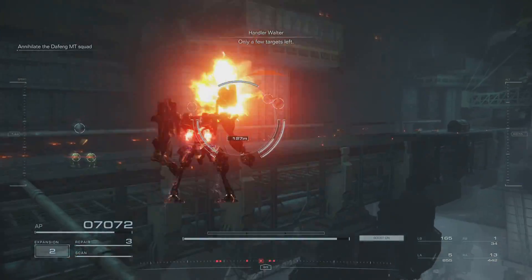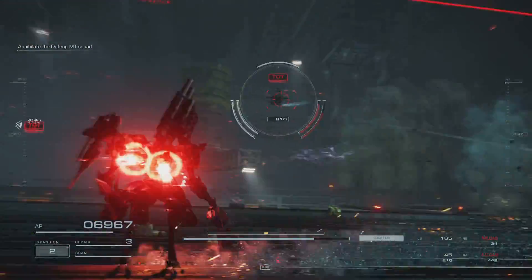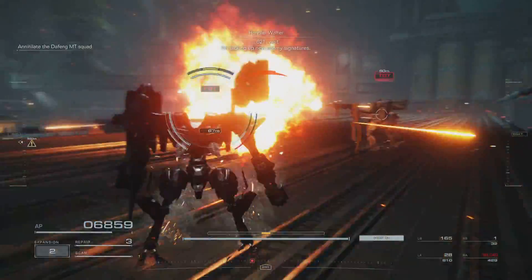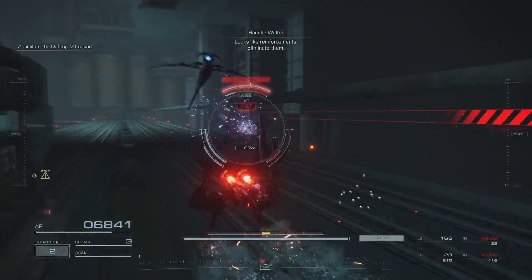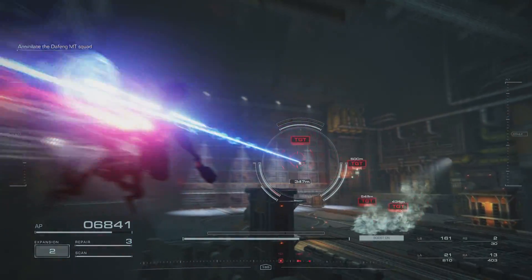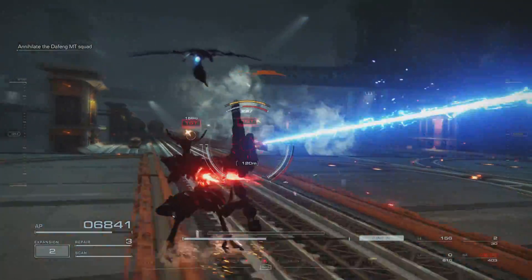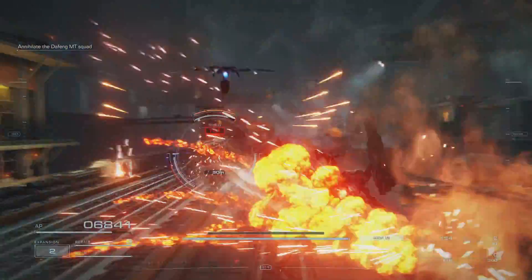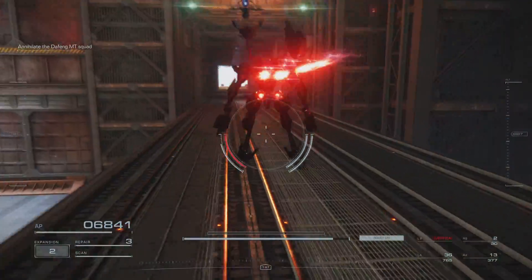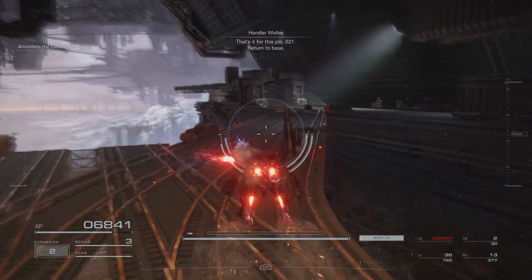Only a few targets left. 6-2-1, wait. I'm picking up new enemy signatures. Looks like reinforcements. Eliminate them. The enemy M.T. squad has been eliminated. That's it for this job, 6-2-1.